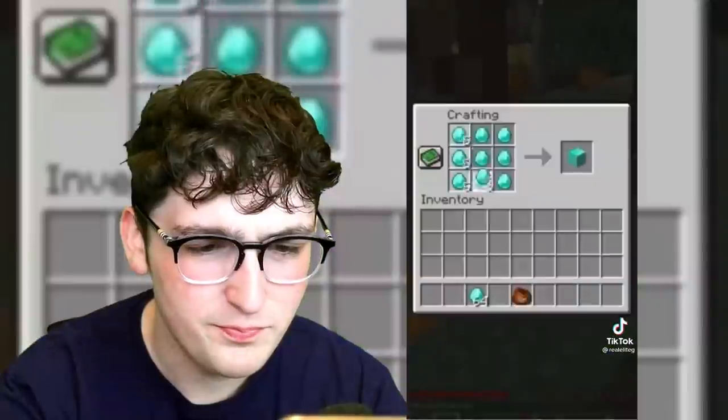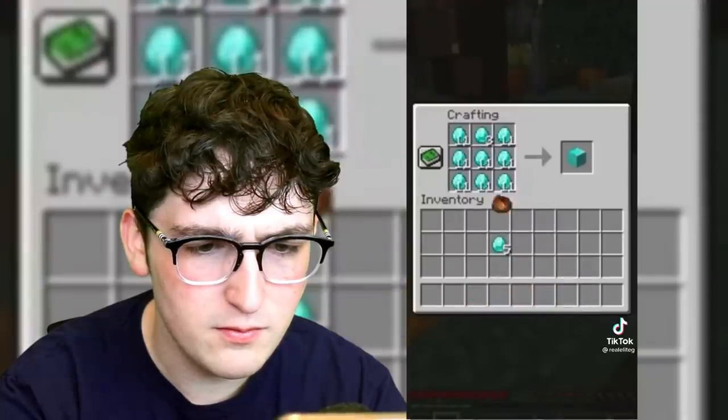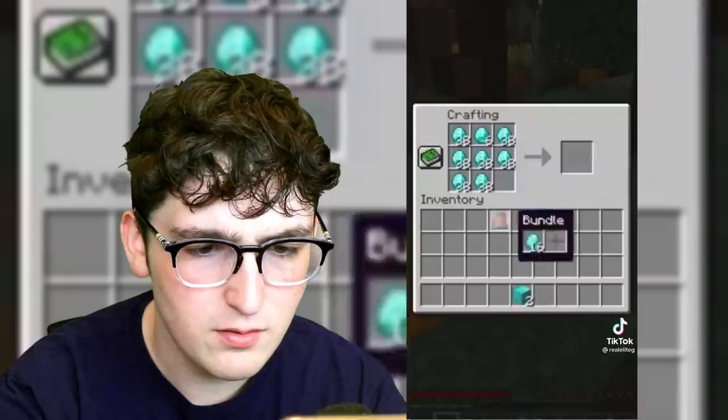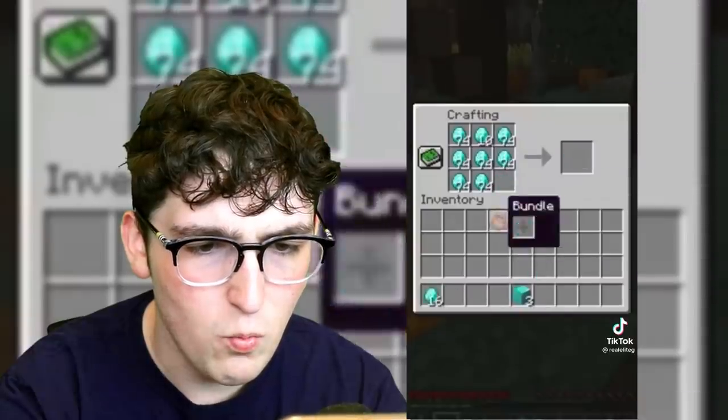Now this next one is very interesting. This could be a potential way that you can actually duplicate diamond blocks in Minecraft. If this works, boy, we are about to all be millionaires together. You can do a really weird diamond duplication glitch by spreading out all your diamonds evenly in a crafting table except from one slot, then use a bundle, then just look what happens.